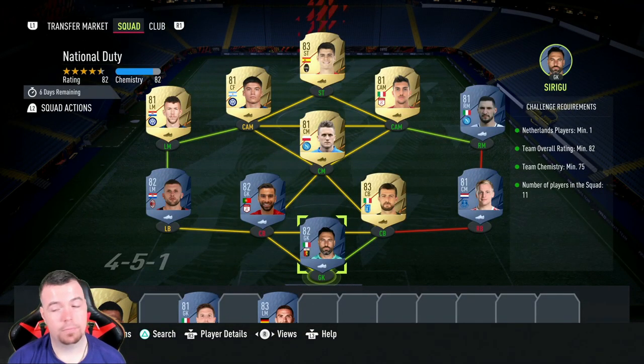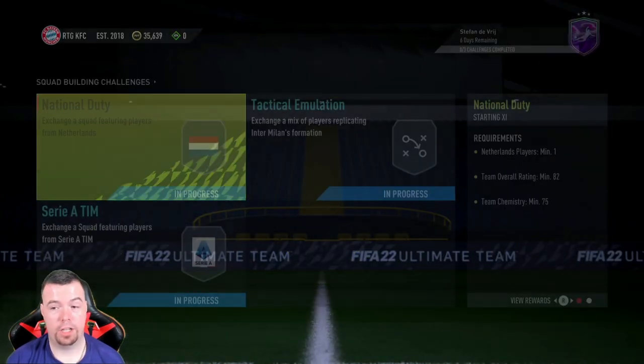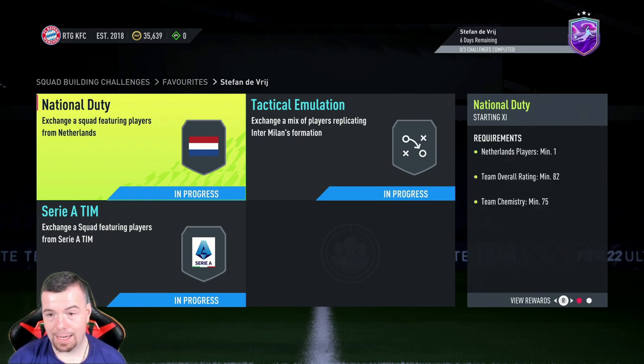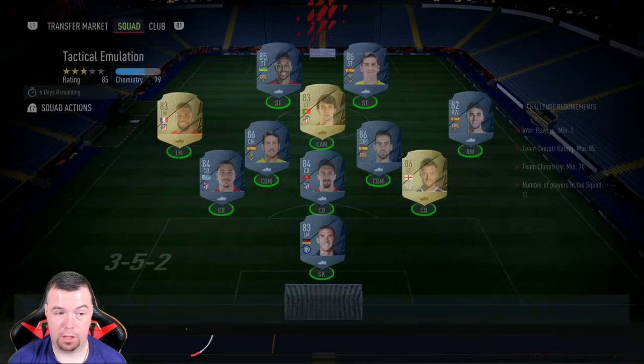Less than 10k to do — 9.9k buy it now. I don't expect you to spend more than 10k on this SBC. You get a mixed players pack, which is a 10k pack — technically it's a free SBC. You're not going to get anything amazing out of that mixed players pack, but you never know.